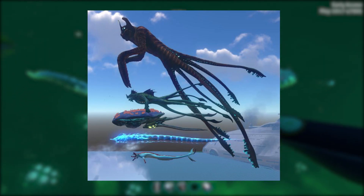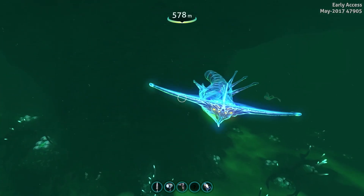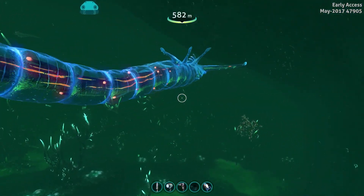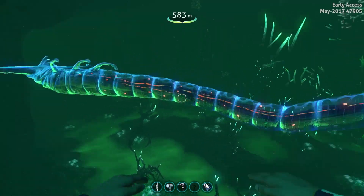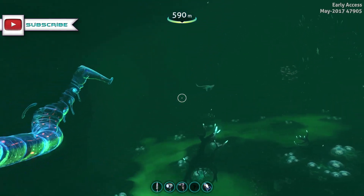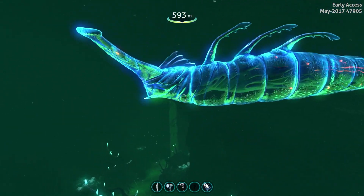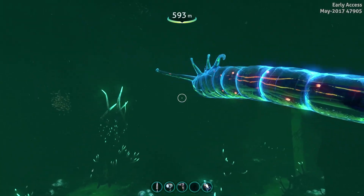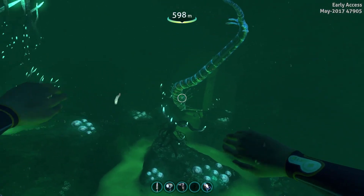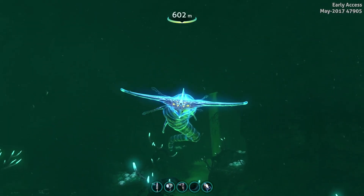A lot of people are saying to put it in the grand reef, so the best bet right now looks like the grand reef. Another reason they don't want it in the lost river is because everything there is already transparent and very similar to the ghost leviathan — they want it to stick out and be unique. They also don't want it to distract from the lost river base and all the story-driven content there. So hopefully the grand reef — we'll see.